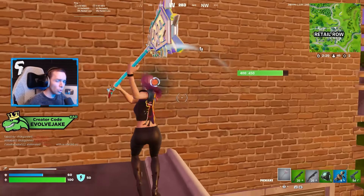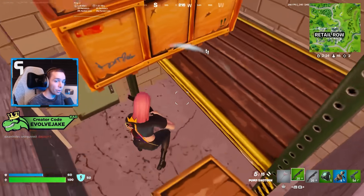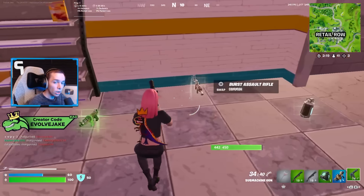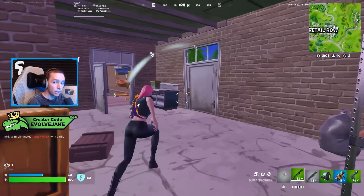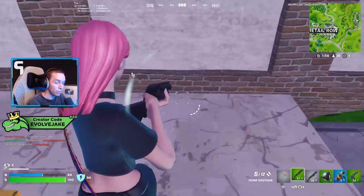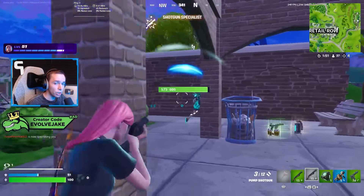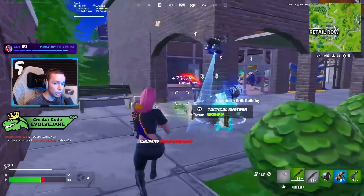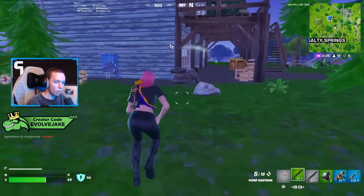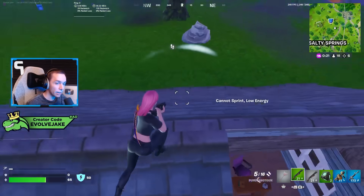The loot pool is pretty on par with Chapter 1. We have the regular AR, the burst AR, and the scoped AR. The burst is actually the old model of the burst AR, along with the old audio of some of these weapons returning, including the classic SCAR sound that a lot of people have wanted back ever since it was removed in Chapter 1. Oddly enough, there is a purple and gold version of the burst rifle in the loot pool, which wasn't actually there in Season 1 — it has the OG burst model but comes in purple and gold for some reason.